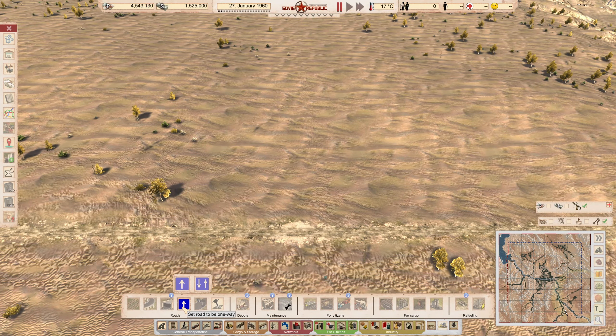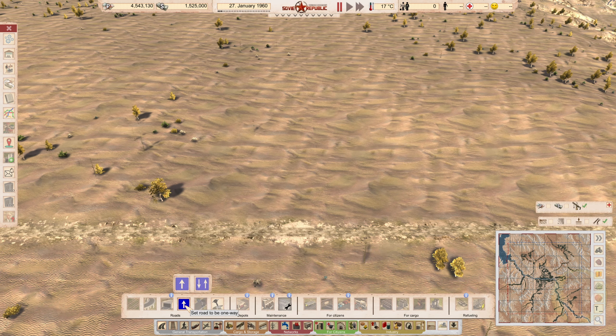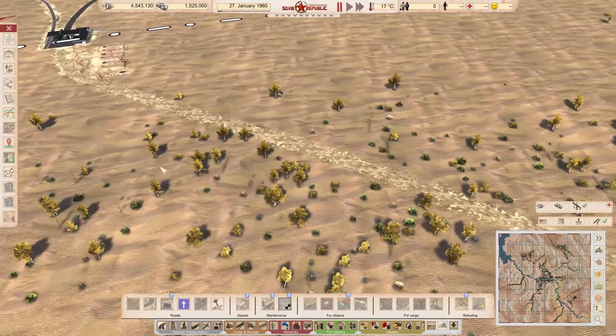I just wanted to point out how advanced traffic can be in here. Obviously you can have walkways only, slow zones, give way signs, dual lanes, one-way streets, two-way streets and all that type of stuff. It's really important to consider that.